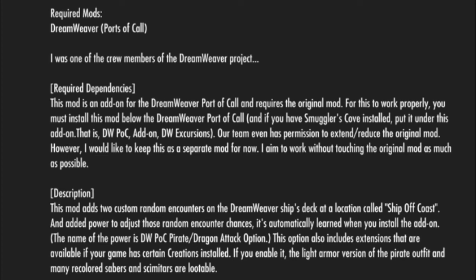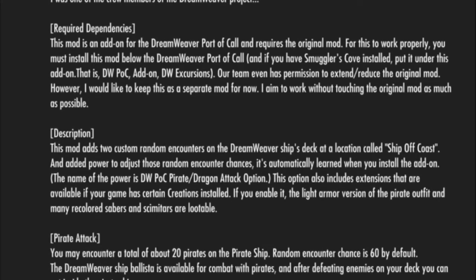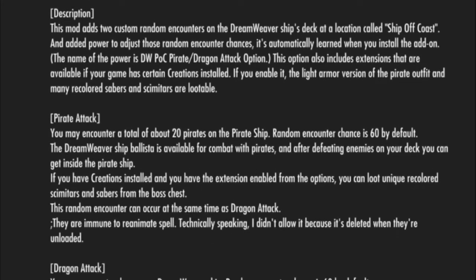The description says this mod adds two custom random encounters to the Dreamweaver's ship deck at a location called Ship Off Coast. There's an added power to adjust these random encounter chances, which is automatically learned when you install the add-on. The name of the power is DW POC Pirate Dragon Attack Option. This option also includes extensions available if your game has certain creations installed, and if enabled, the light armor versions of the pirate outfit and many recolored sabers and scimitars are lootable.